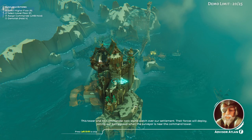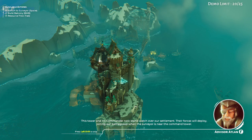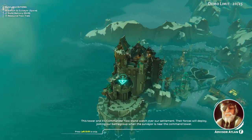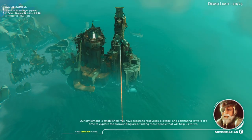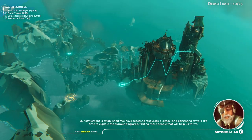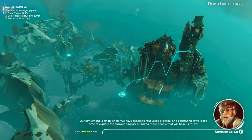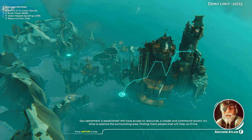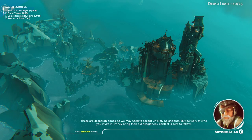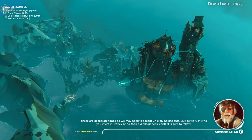This tower and its commander now stand watch over our settlement. Their forces will deploy, joining our battle group, when the Surveyor is near the command tower. Our settlement is established — we have access to resources, a citadel, and command towers. It's time to explore the surrounding area, finding more people that will help us thrive. These are desperate times, so we may need to accept unlikely neighbors, but be wary of who you invite in.